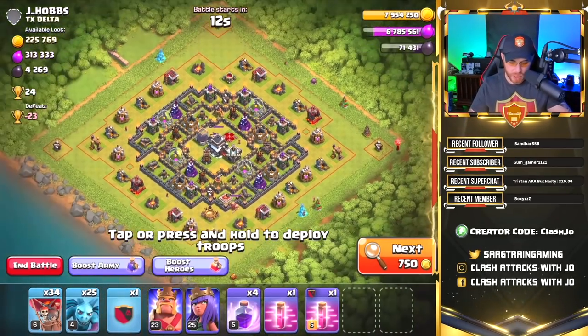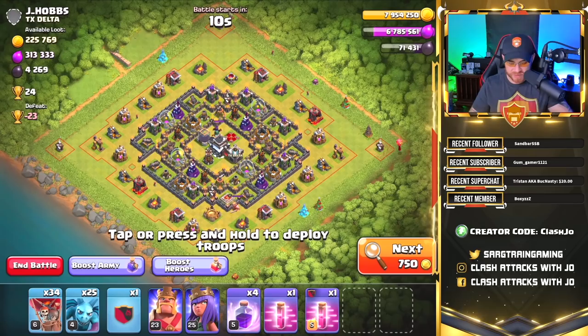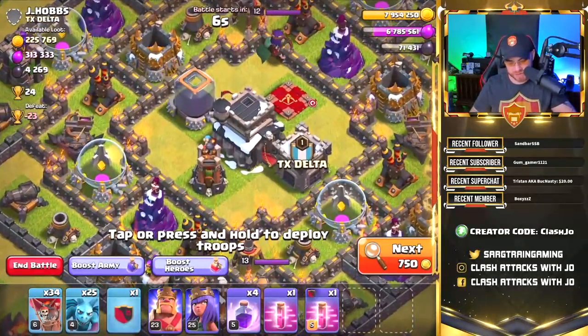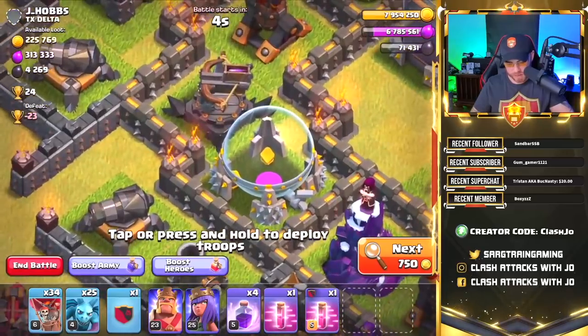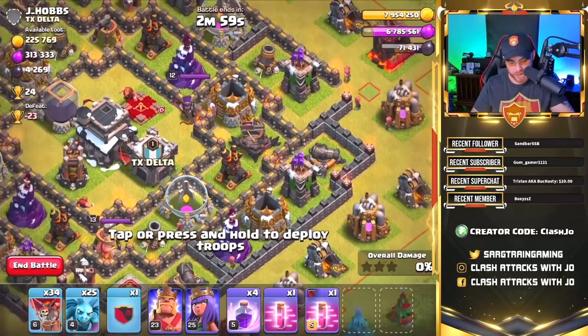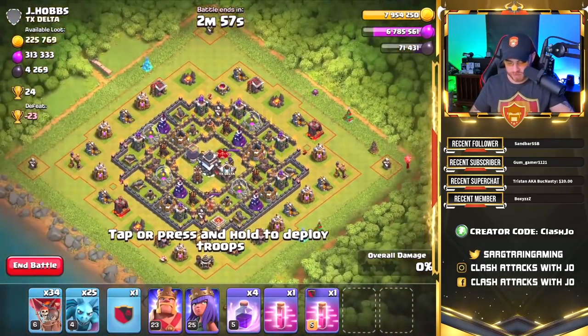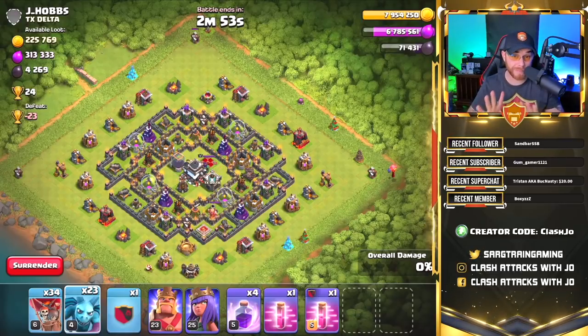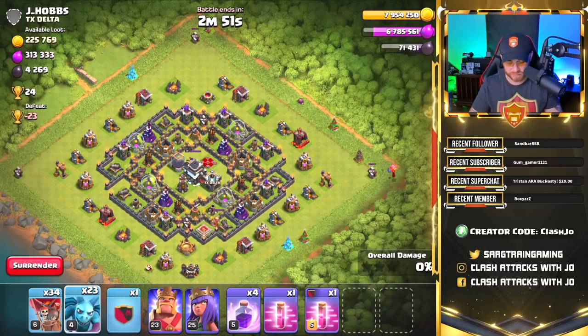Let's go ahead and finish up this video on this final raid. This base does appear to be very much alive, and it looks like we have ground-set X-Bows — yeah, that's ground-set — and we've got one over here as well. We've got some pretty good value here with a Queen and an Air Defense. Let's go ahead and try to finish up by getting another 3-star, but we might mess it up — let's see how this works out.